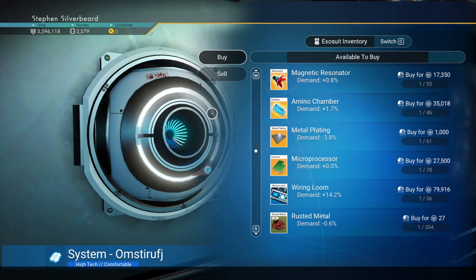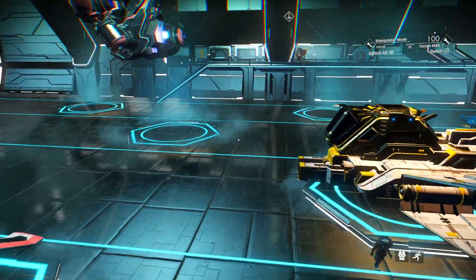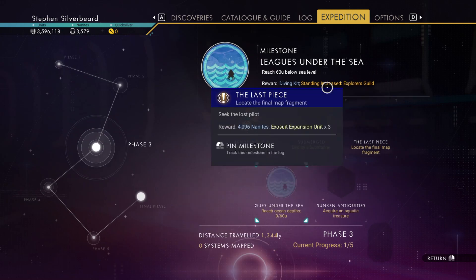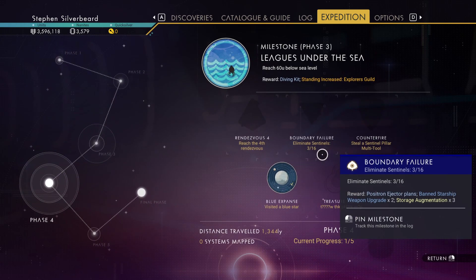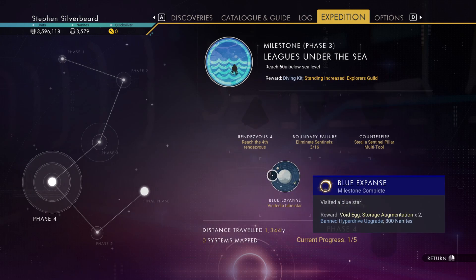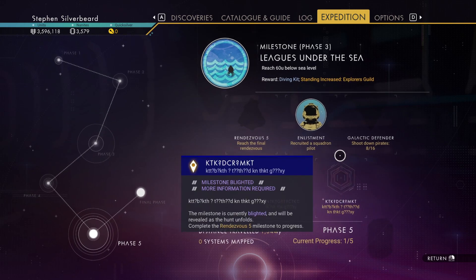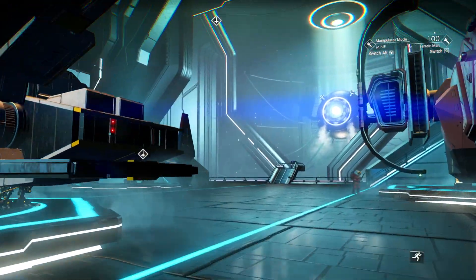I don't think we need chromatic metal, we don't need new amino chamber chains. I think this is where I'm going to leave it. Hope you enjoyed the episode, hope you found it interesting. Just to give you a recap - we've completed phase two, we're now on phase three. Phase three should be relatively straightforward once we've actually found a water planet. We've got one of five - eliminate sentinels, steal a sentinel pillar multi-tool, and shoot down pirates. I think I've already shot down a few and we've got eight out of 16. Anyway, we're getting there guys - enjoy your gaming.